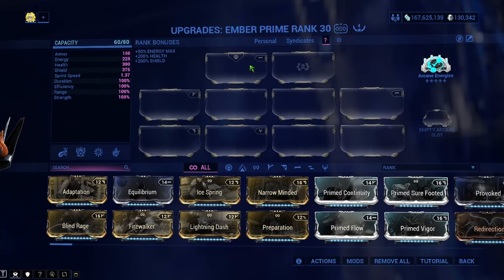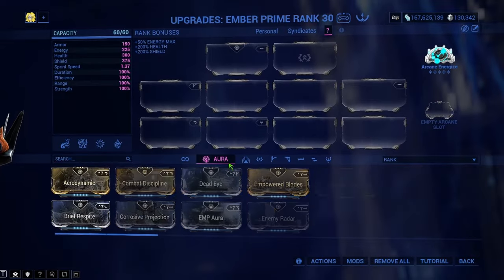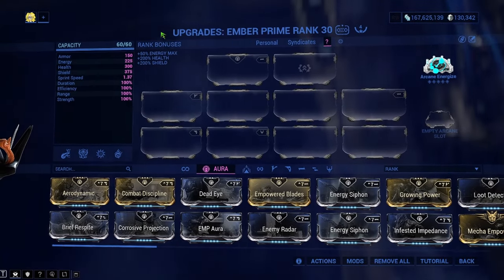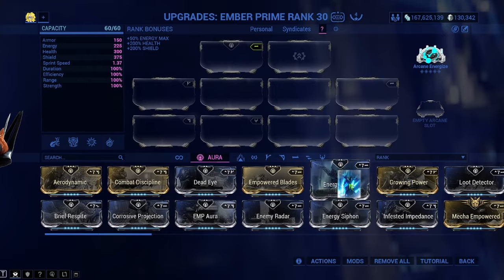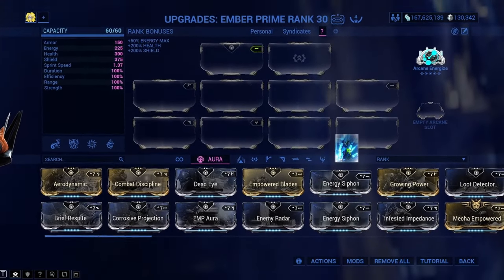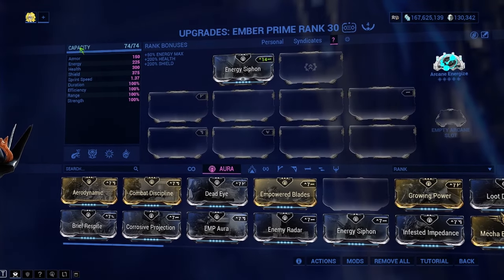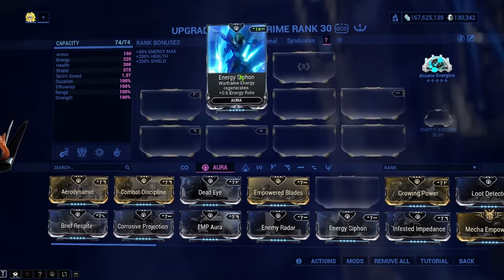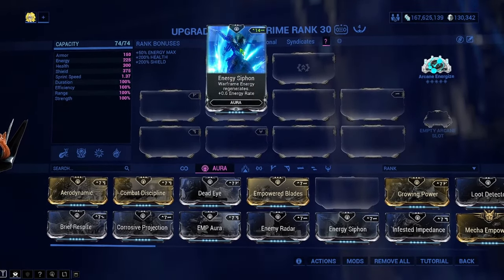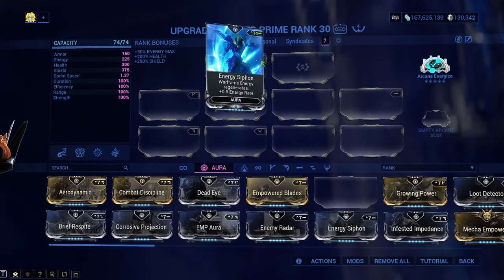Now weapons don't have this, but warframes do — which is an aura slot right here. This aura slot is typically the first thing you want to fill. You see how this has a symbol — I'm going to match the symbol. It lights up green, which means it's good to go. I drop it there and my capacity jumps from 60 to 74. The aura mod slot, which is top left corner, is the only mod slot that will always increase the capacity if you match the polarity.